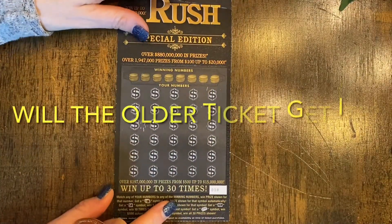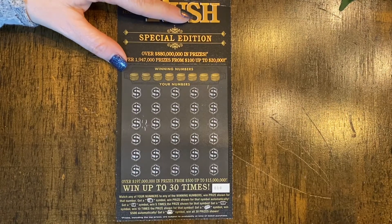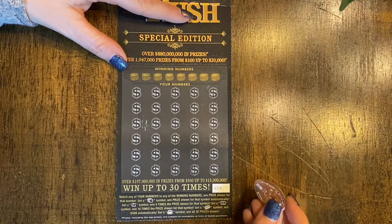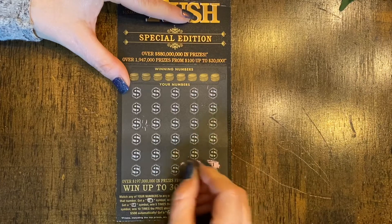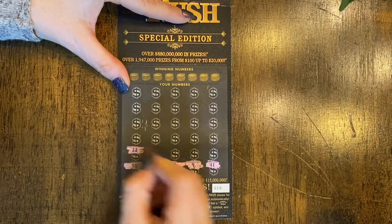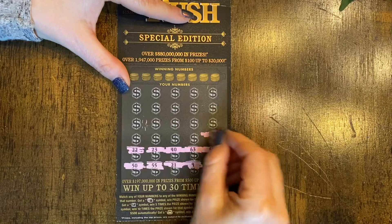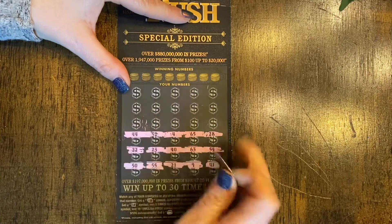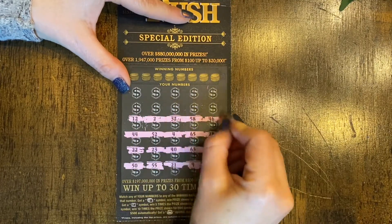Next up is the older $30 Gold Rush Special Edition. It's a match-and-win game — stack of coins gets the prize automatically, 5x, 10x, gold bar hits 500, and sack of cash wins all prizes. This game is going out because they've got the new $30 Gold Rush coming in, I think on February 22nd. Starting from the bottom: 41, 9, 21, 55, 50, 22. We'll scan all these just to make sure. And 32 has been popping up on almost every game today!